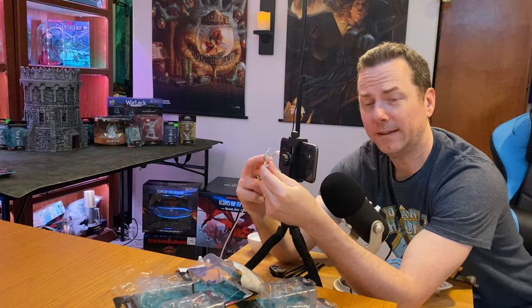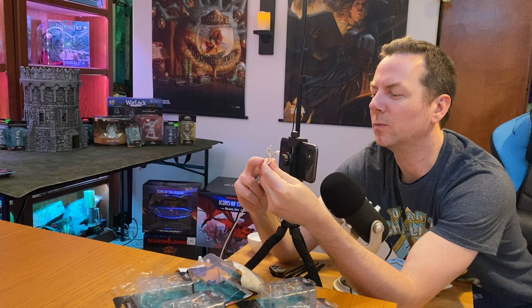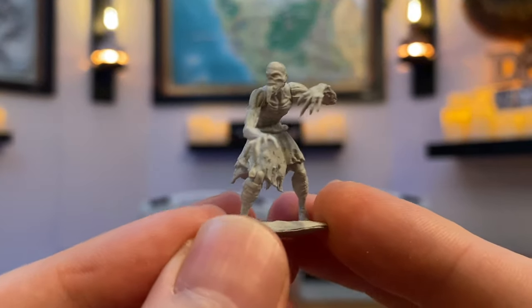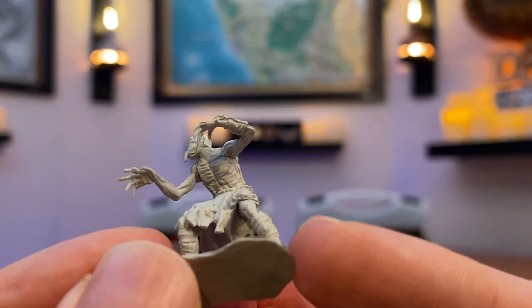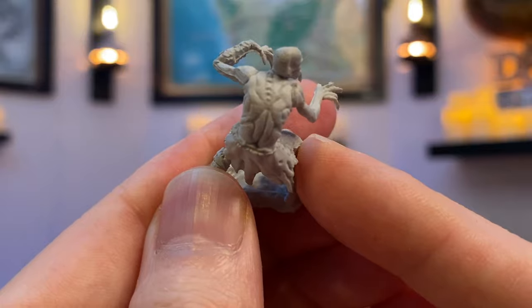I'm going to do something extremely basic here. I don't want to go too crazy, but I do want to get that depth using some washes. The second ghoul? Oh yeah, that's a very cool pose. Oh, that's so awesome. There's his back — again you can see the spine, the vertebrae protruding. Super cool.